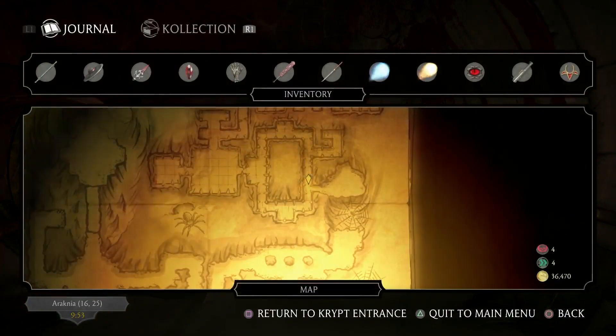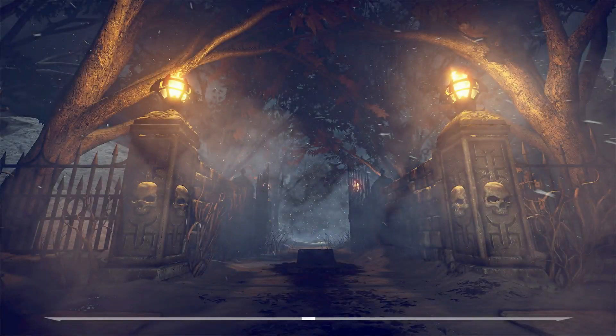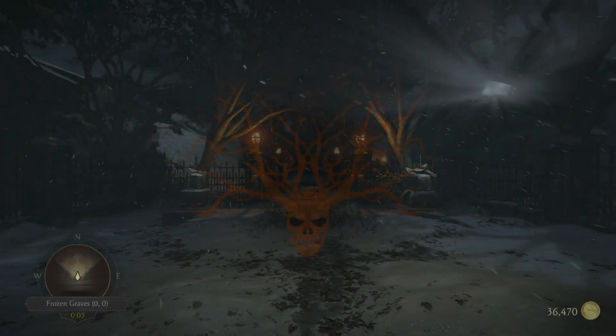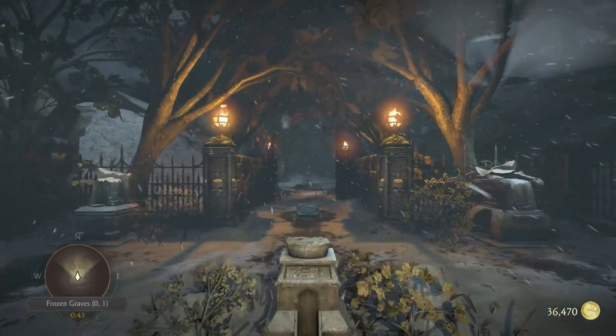I quickly return to Crypt Entrance via fast travel, because you have to go to the tomb, Spiked Pits, and to the mausoleum. That's not really something I want to walk back — I walk too much in those crypts, and I have the opportunity to fast travel. Well, Crypt Entrance it is. All right, up to the tomb.